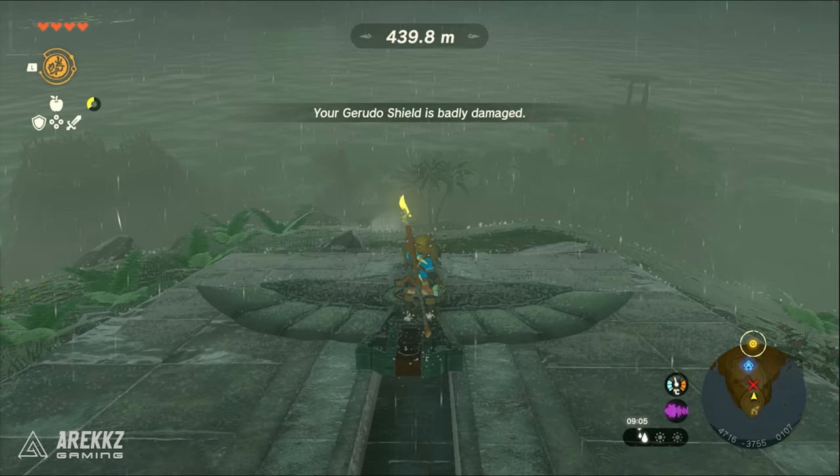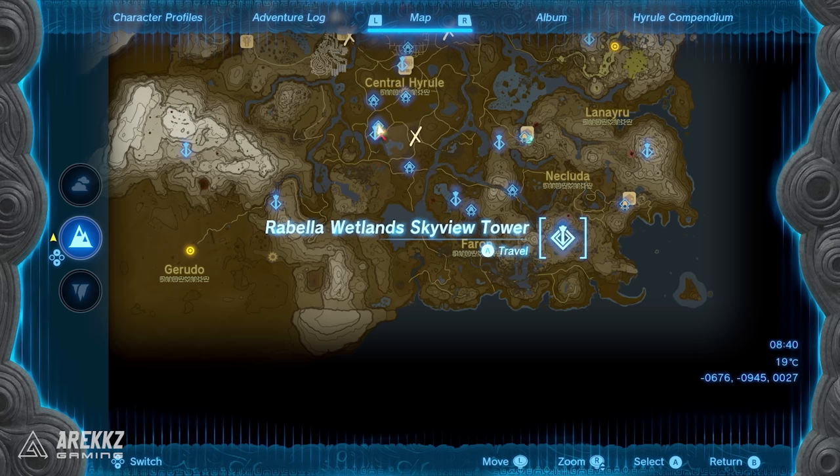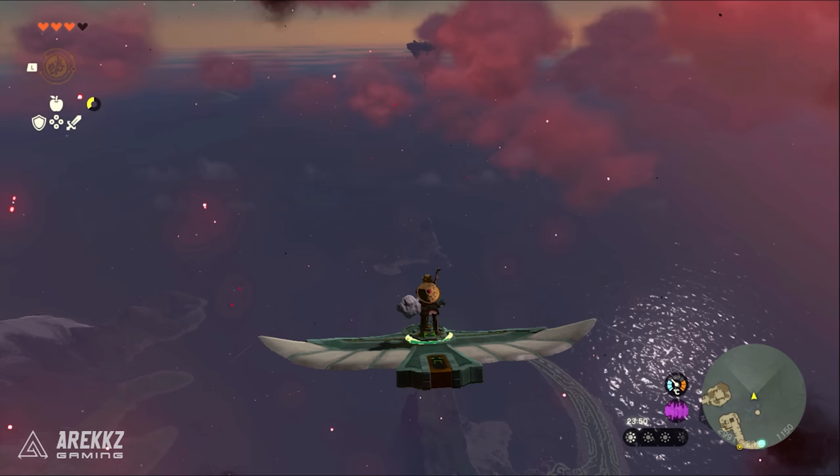It's actually pretty easy and there's even a cheese so you win it every single time. First, you're going to want to head to the Rubella Wetlands Skyview Tower, which is in the lower right or south eastern part of the map. You can use this tower to glide and fly over to the little island at the very bottom right of the map. A good tip is to use the Wing Zonai device from the Sky Islands to glide over a large portion of the map without having to use your stamina.